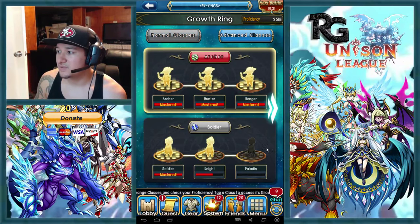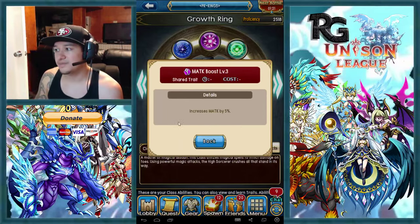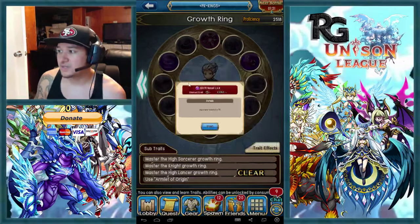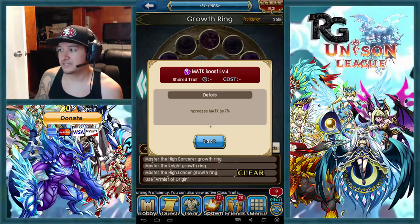Once you've finished with the Lancer shared traits, go into the Mage tree to get all the magic attack skills there. Archer increases magic attack, and so does the Mage tree. Go right in the Mage tree because that's where Meteor Rain is, so you definitely want to get that. Then grab the magic attack boost on the way. The reason for getting those magic attack shared traits is they all feed back into your monsters and gear stats.